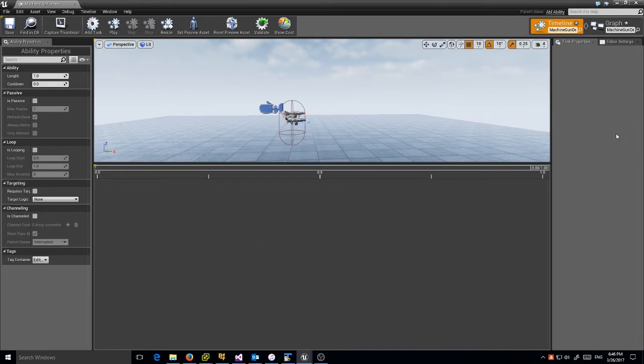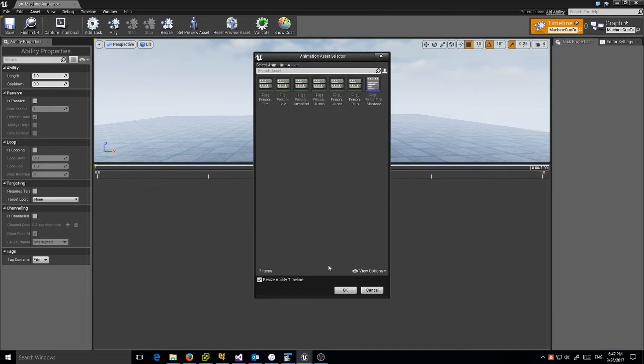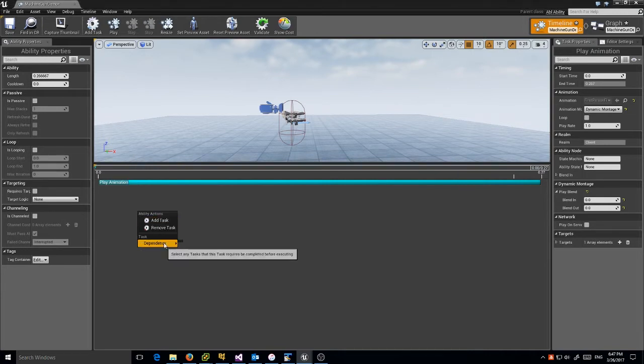This is my timeline where I'll lay out all my tasks. These are my ability properties which will let me set behavior like automatic fire. First things first — I want to play an animation. They have a first person montage; I'll use that. I have the option to resize the ability timeline, which resizes the ability length to match the animation length so there's no dead space at the end. I'm going to mark this as a dynamic montage — single node would stop any other animation happening. I want no blending because when you fire, you want it to look like it's firing immediately.